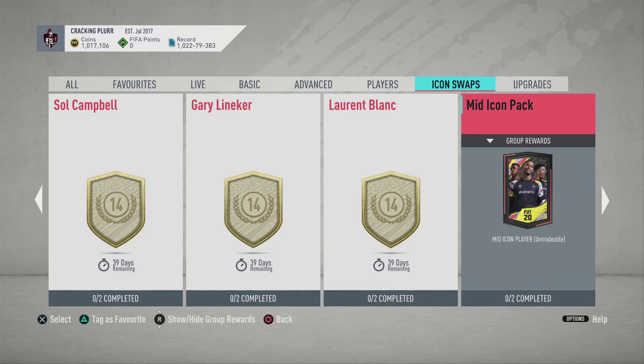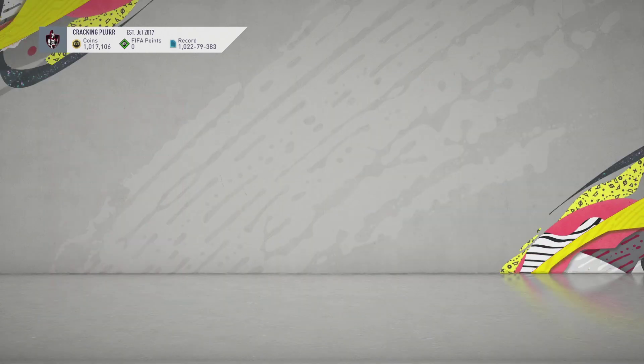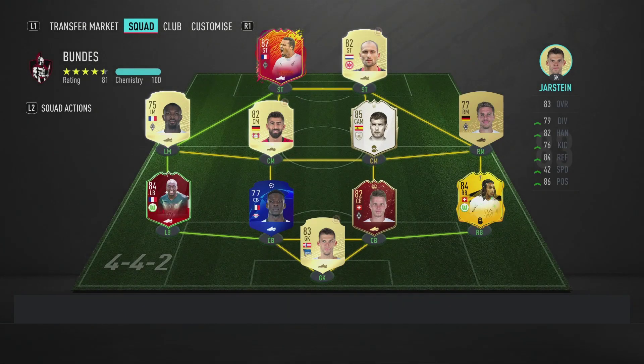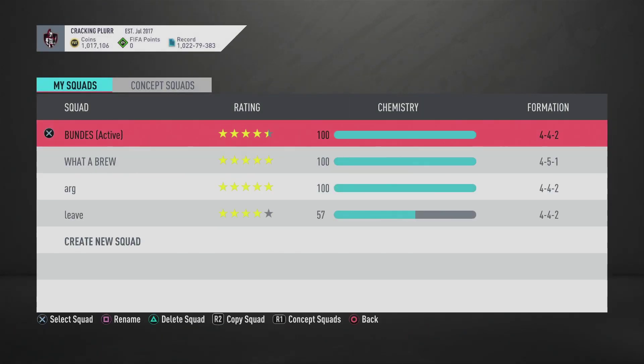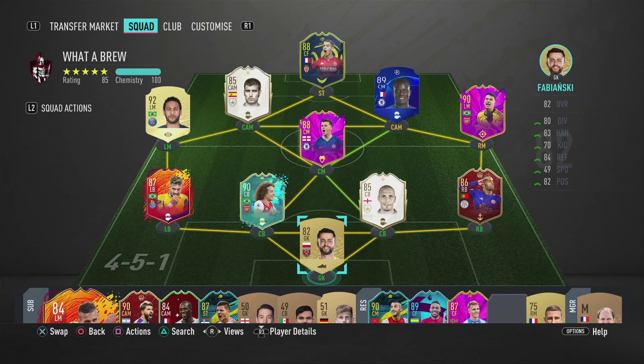Welcome back guys. Today I'm going to open a mid icon pack. I am going to risk it and go for the mid icon instead of someone like Essien or Vieira who fits in my team. Let me show you my team real quick - this is a Bundesliga squad I had to do for the challenge icon swaps, but this is my main team. Essien and Vieira would fit perfectly - they would replace Guardiola and that would be an upgrade.